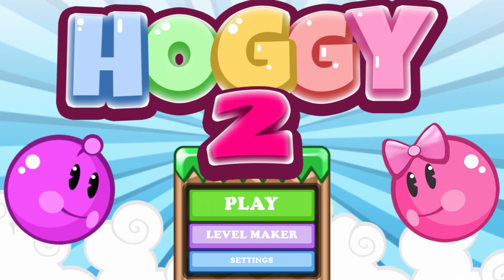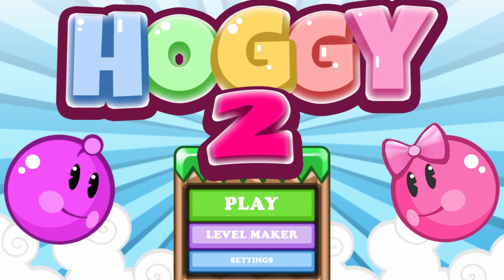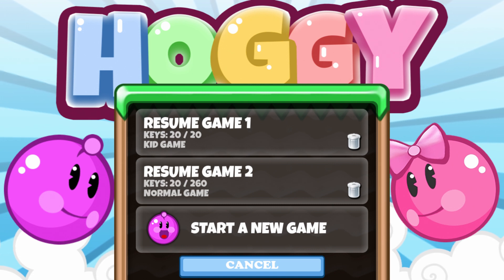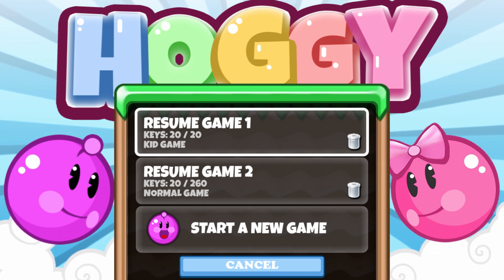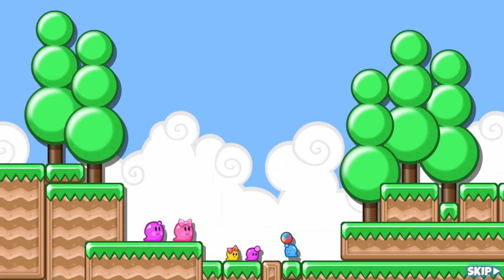In order to get the Platinum you have to play on kids mode and normal mode. Because I've already played the game I can't go back and show you the progress I made, so I'll show you a bit of the kids mode.